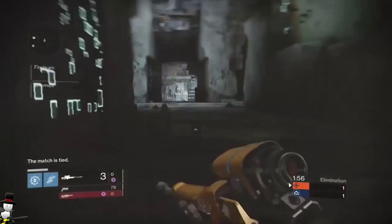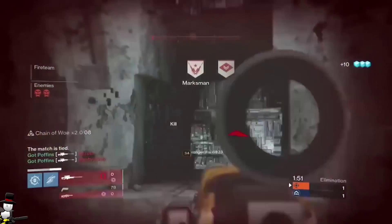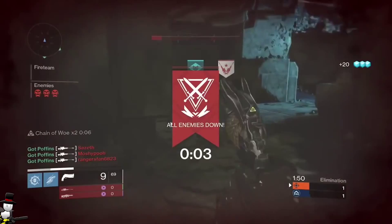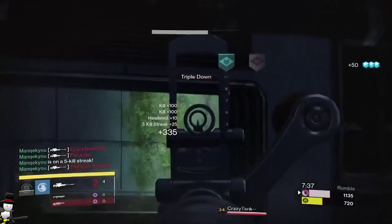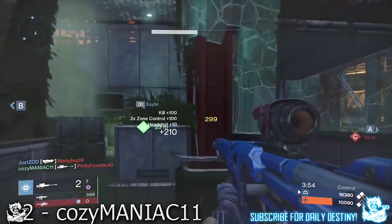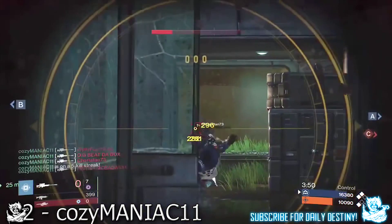Got Poffins quickly reacts and snipes two incoming Guardians and amazingly finishes off a third running by his line of sight. Our next Guardian uses his sniping skills to quickly end four Guardians attempting to rush him and take him down. Cozy Mechanic 11 watches down his hallway, snipes one rushing to kill him, then pulls his trigger again and gets four for the price of one shot.